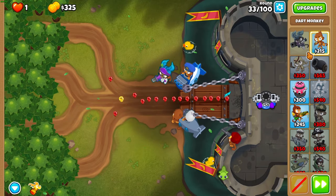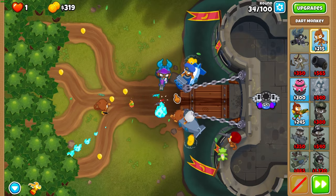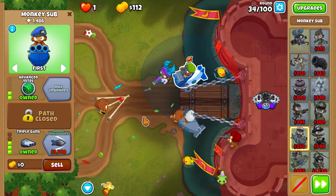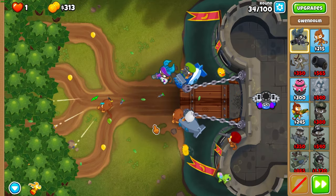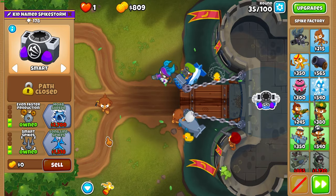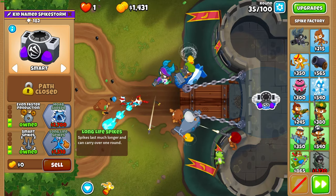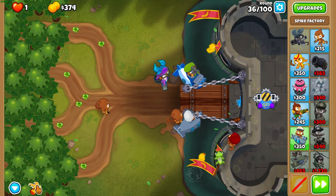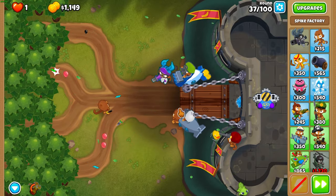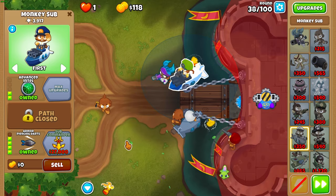Round 33 has lots of camos but that's not really a problem because we have a spike factory. Mid round 33, place a dart monkey in that corner as top and wide as possible — that's going to be a pre-placement because we're going to get advanced intel on our sub mid round 34. Get long life spikes at the end of round 35.